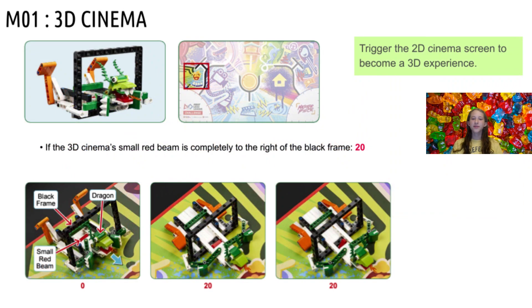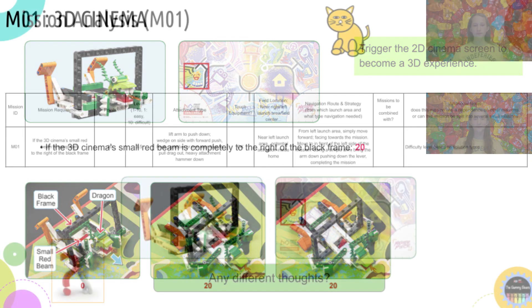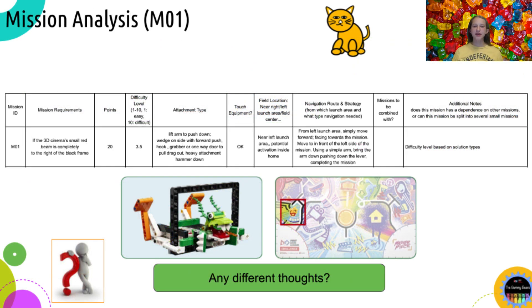The first mission is called the 3D Cinema. This mission requires the small red beam to be on the right of the black frame to score 20 points. By the way, this is my favorite mission. This is the analysis we came up with for this mission. The small red bar must be completely to the right of the black frame to earn a maximum of 20 points. We decided to rate the difficulty a 3.5 out of 10, since the navigation could be difficult and with some solutions, accuracy is needed.